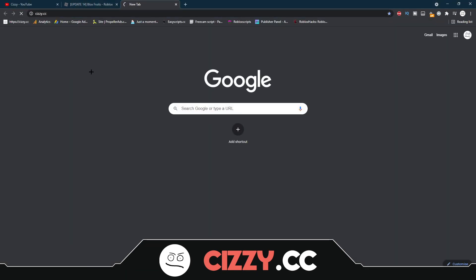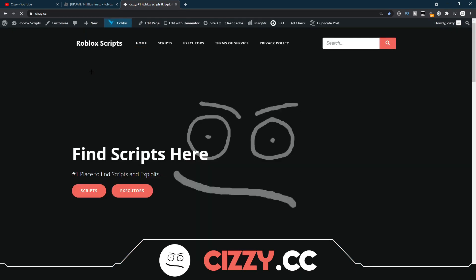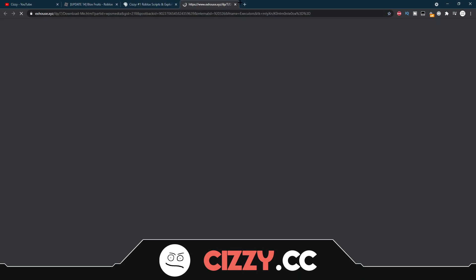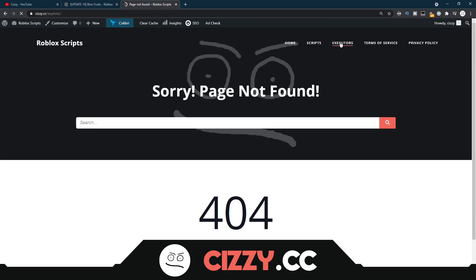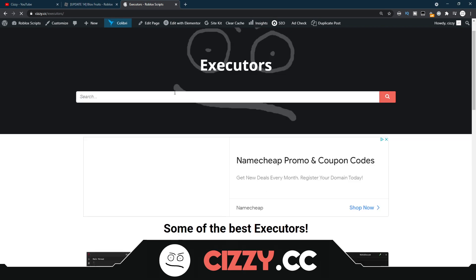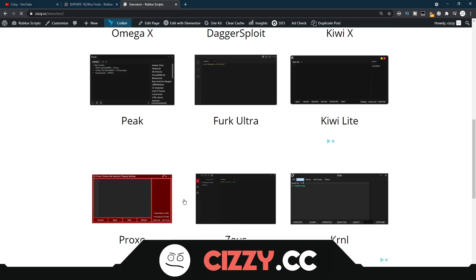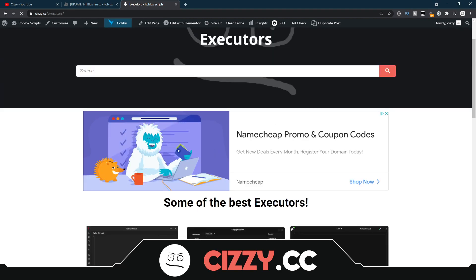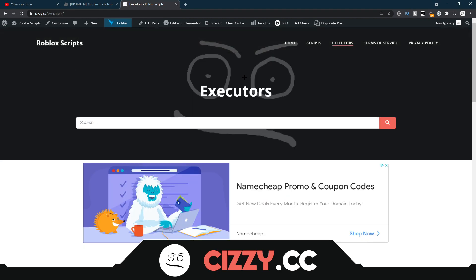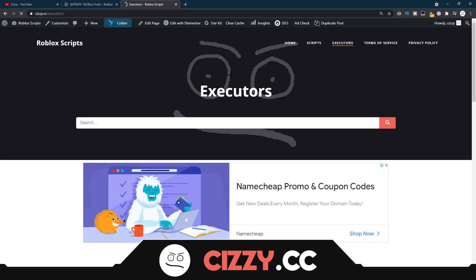First of all, what you want to do is come to the link in the description that will bring you to my website, and from here what you want to do is make sure you get an executor. Now if you don't have an executor, you can come to the executors page. Now if you get any pop-ups, make sure you close them like I have done, and once you come to the executors page, you want to scroll down and get some executors — there are like 9 different executors you can choose from, some have key systems, some don't. You can look at some of my older videos on the showcases and you'll see which one will suit you.